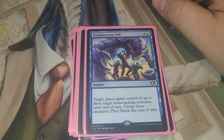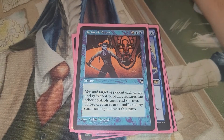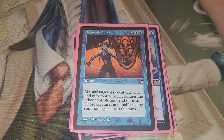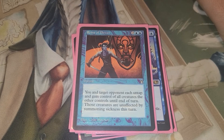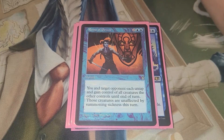Domineering Will — target creature's controller gains control of up to three target non-attacking creatures until end of turn; untap those creatures, they block this turn if able — in case we need some blockers. Reins of Power — you and target opponent each untap and gain control of all creatures the other controls until end of turn, and those creatures are unaffected by summoning sickness. My favorite play with this is when an opponent goes off, builds their best board, and then kills somebody else. Then it gets to your turn, you cast Reins of Power and kill them with their own stuff.